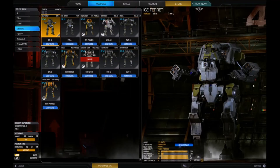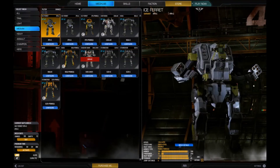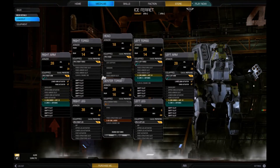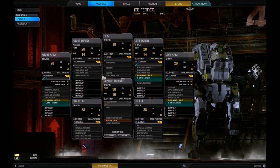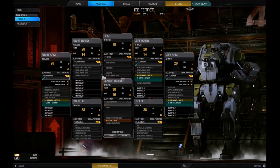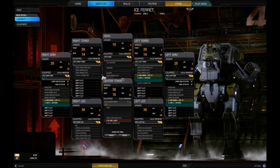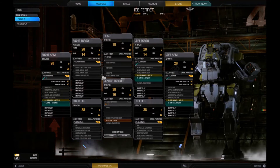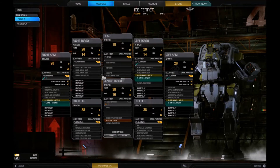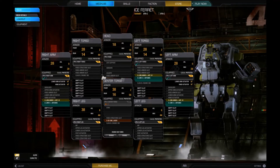Ice Ferret C — we've got some other stuff on here. It has Artemis and three LRM 5s, a small laser, and three tons of ammo. Color me not impressed.